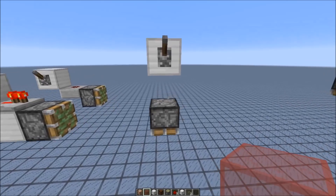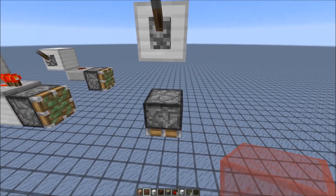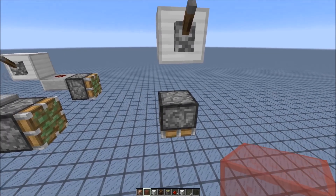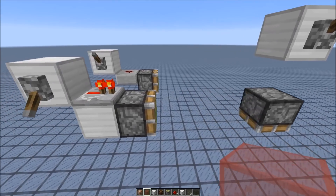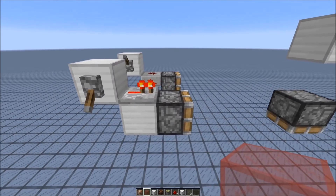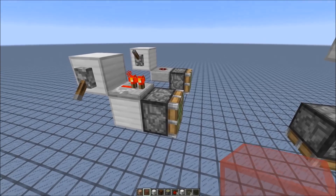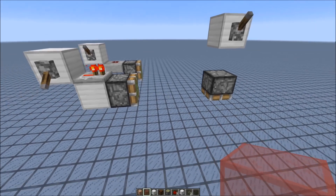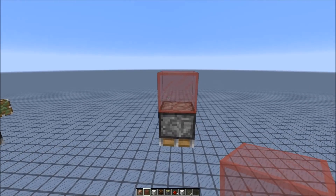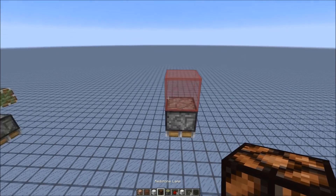So that means it doesn't matter at all what is above the piston. It only theoretically has to activate if it would be powered by any source, which is the case here. Because the repeater would power the block above the piston, the piston is powered by quasi-connectivity.